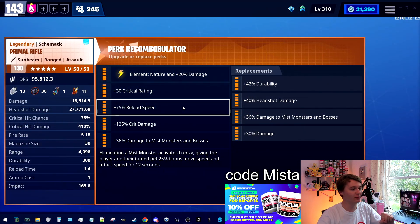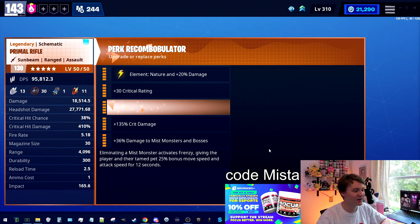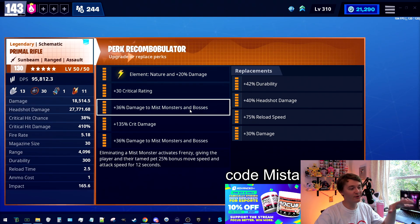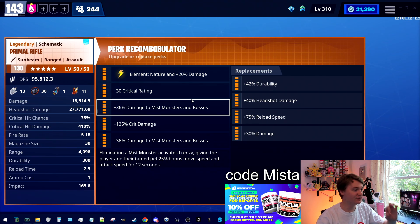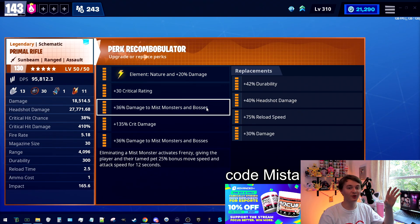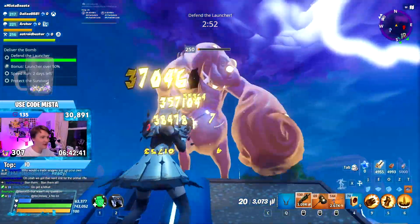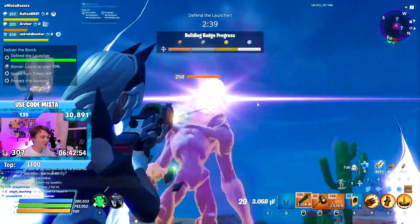So crit rating and crit damage is the standard setup. There's a bit of variance here: I like the reload perk — 1.4 seconds is really fast. You might get away with double missed monsters, but 2.5 seconds is pretty brutal. I really suggest the reload perk for a more rounded-out build. If you want to maximize damage, double crit damage or crit rating and damage, then double missed monsters is going to do a massive amount of damage.